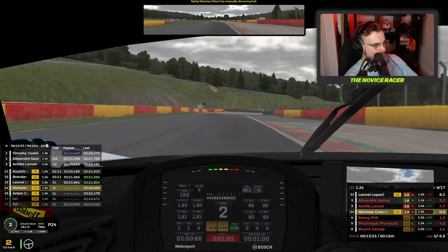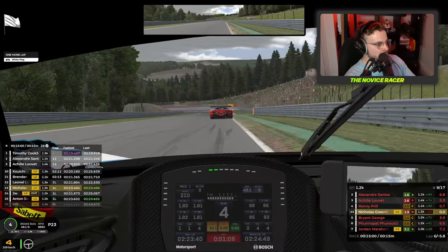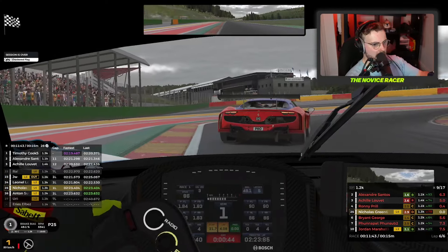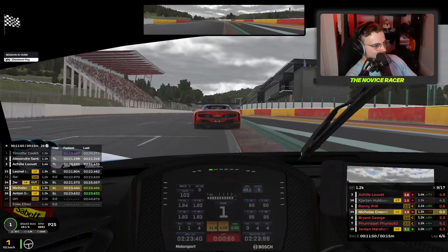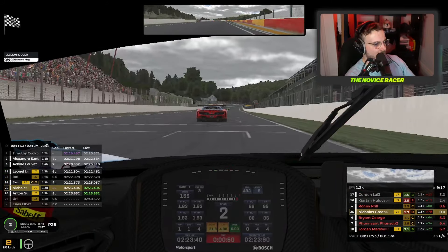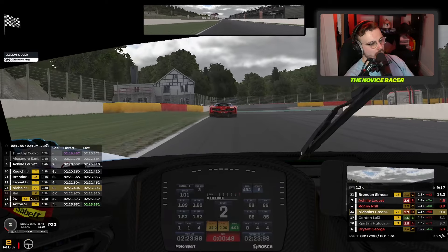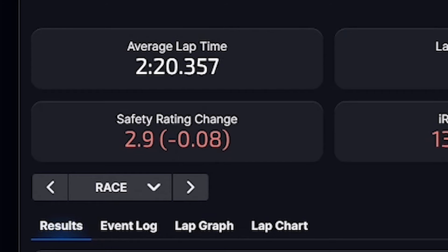It is the white flag lap, so just this one lap to go. Here we are at the bus stop chicane, rounding it for the final time this race. I hope that has been enough - I really hope this has been enough. Across the line, we are coming in at P23. It's not a great race, but is it enough? We didn't make it. But this isn't over - the next video is going to be the very last races of Series 3, so stay tuned and subscribe for more to see that.